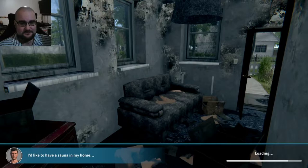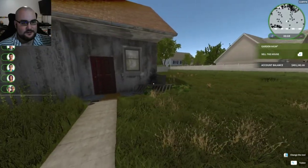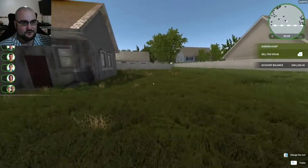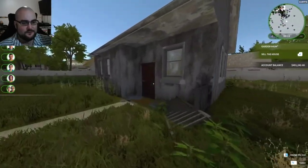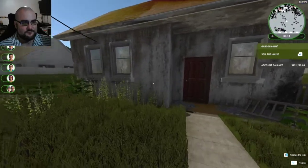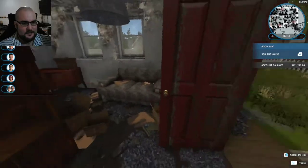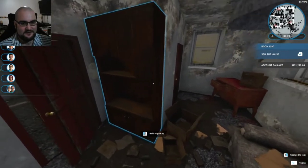Yeah, this looks very similar to that first house. In the first house we gutted one of the rooms, destroyed one of the walls, and moved the bathroom to make it smaller, and made a little bedroom in the corner. This house needs a lot of work - it won't be too bad with mowing the lawn. This house looks like it's exactly the same shape.